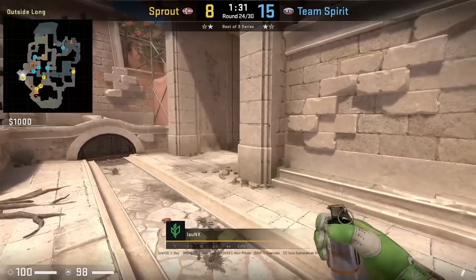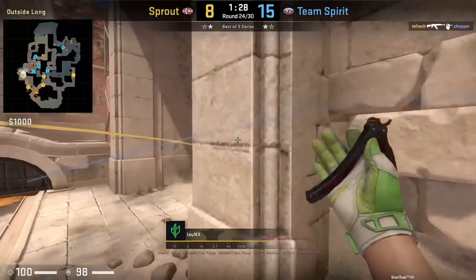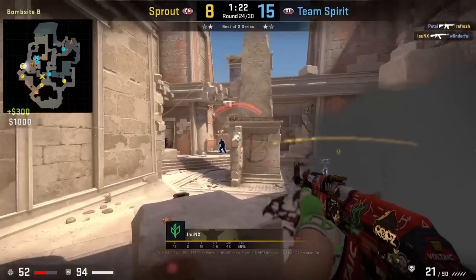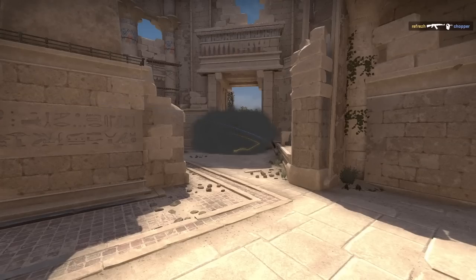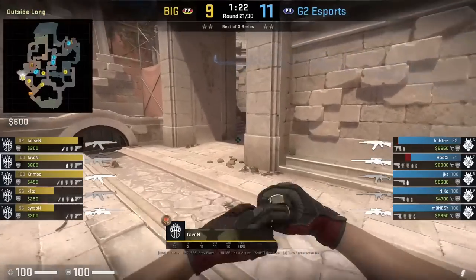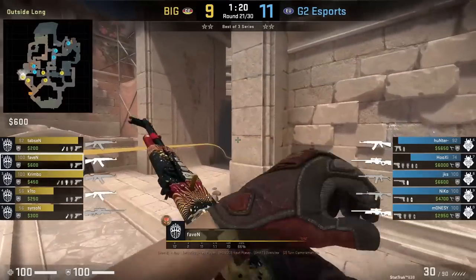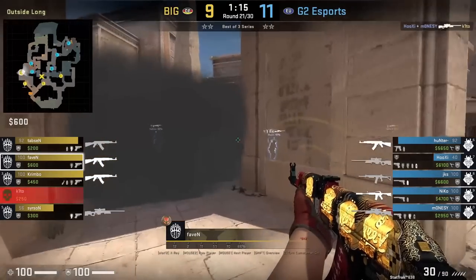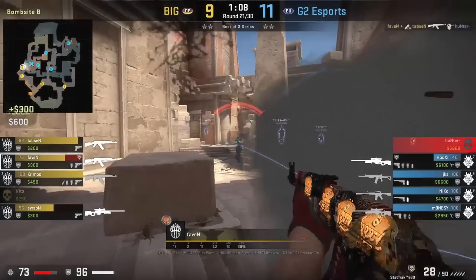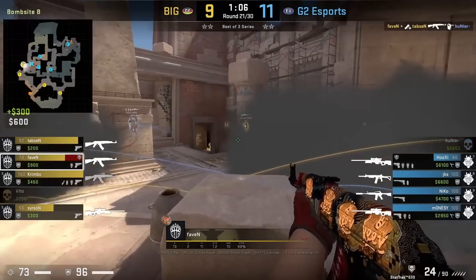Long south-side B main throws a smoke off this doorway, which allows him to lurk through the smoke towards the left side platform and catch two Spirit players by surprise for two frags. Vavin from BIG throws a similar lurk smoke, comes through, tries to see if there's a one-way towards the right — there isn't — then comes left and kills Hunter.